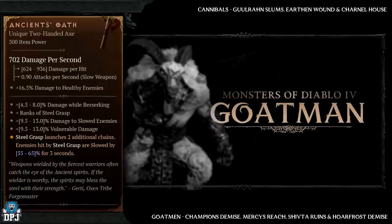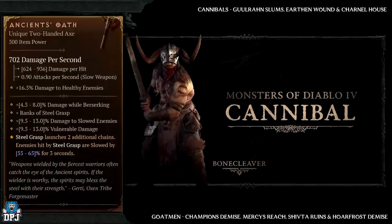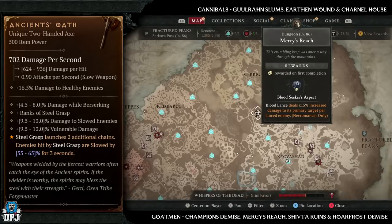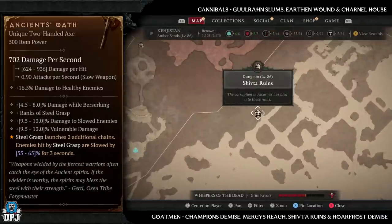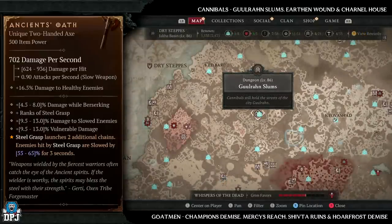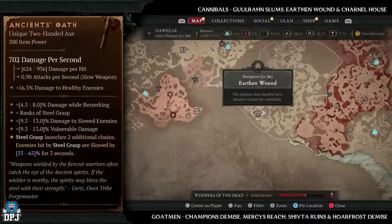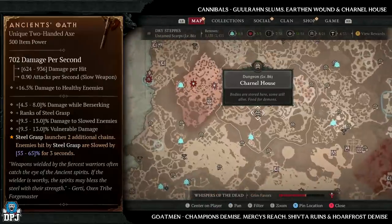Next up we have the Ancient Oaf, which has increased drop chances from goldmen and cannibals. Goldmen dungeons: Champion's Demise, Mercy's Reach, Shifter Ruins, and Wholefrost Demise. Cannibal dungeons: Ghoulran Slums, Earthen Wound, and Carnal House. If I was farming for this, I'd definitely go with Champion's Demise — but you need to be lucky enough to have that nightmare sigil for it.